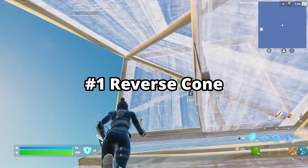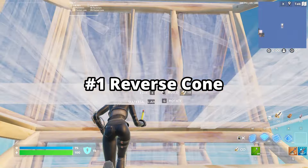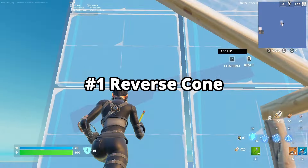Starting off with the reverse cone. This is a super protected way to do a 180 and still get height. You'll see polarized use this all the time.